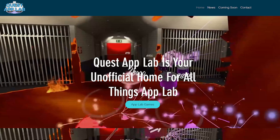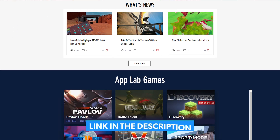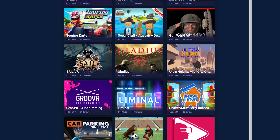There is a section called the App Lab where you may download games directly to your headset without using a computer. There is a link in the description that will take you to the website, and you can download any game you like by searching for it inside your Quest 2.